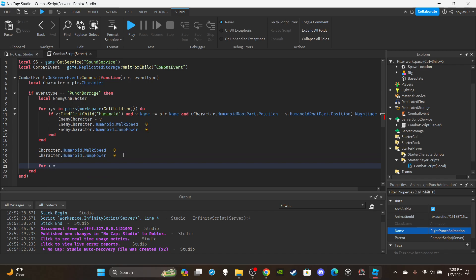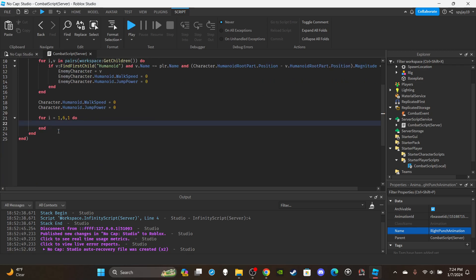Now set up the for loop: for i = 1, 6 — the middle number is where it ends, and it increments by 1 by default, so it goes 1 through 6. If you want a longer combo, increase that middle number; shorter, decrease it. I recommend keeping it an even number — you'll see why in a moment.